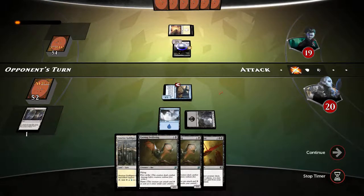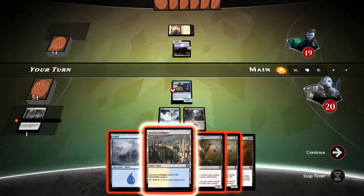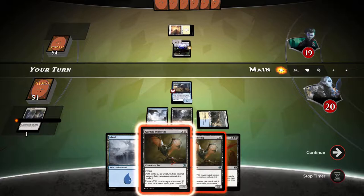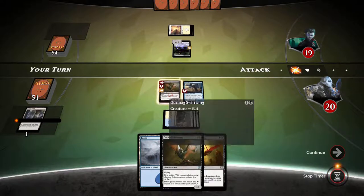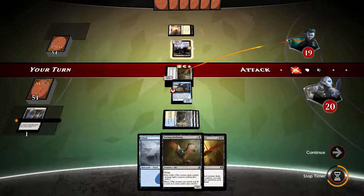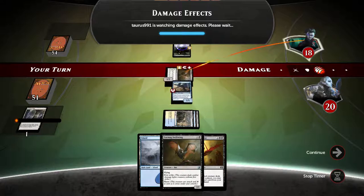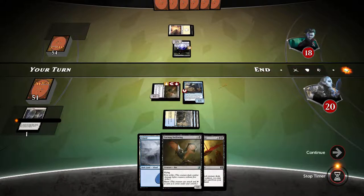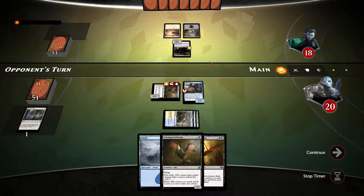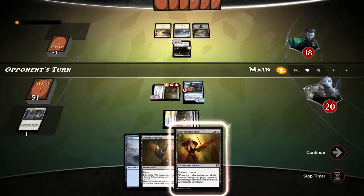Let's put the swamp out — we'll be able to play swiftwing and swing for two extra damage. Maybe I'll keep the fairy back to block. Let's play the skill gate, let's play the swiftwing. We'll swing into opponent's face for one, and I'm going to keep the fairy back to kill the child of night, because there's no point swinging for two if he's going to gain it back anyway.